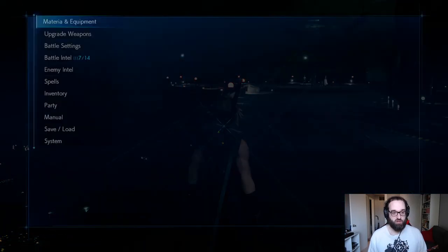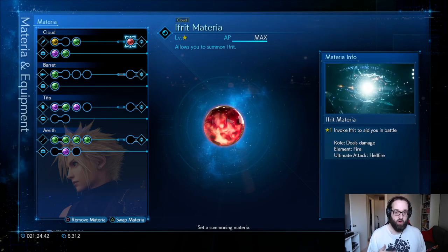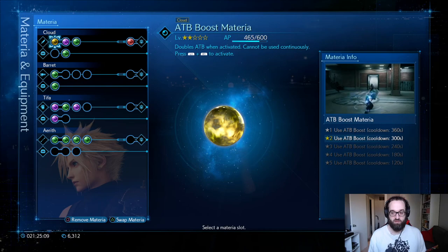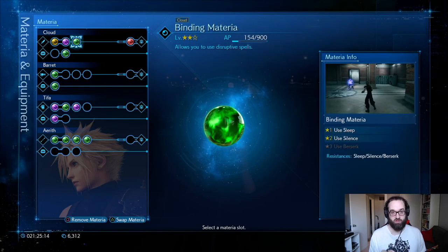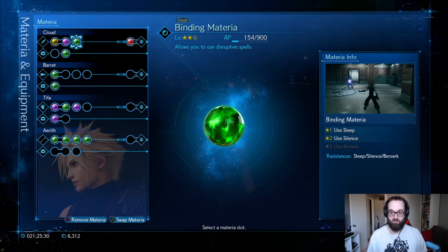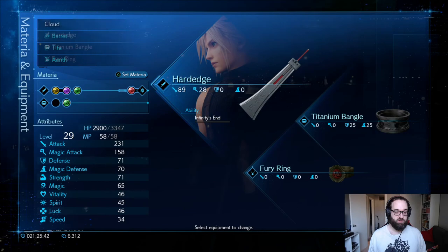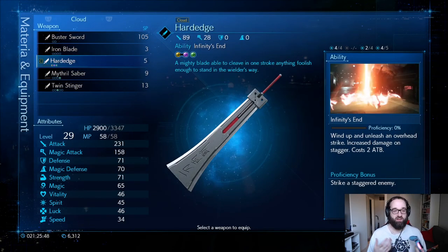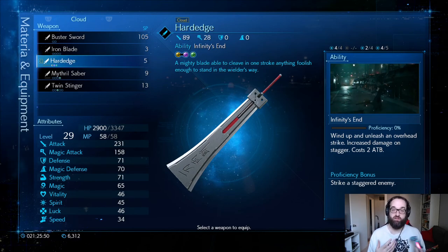One of the first things we want to make sure: Cloud is going to fight Rufus by himself. You want to have Ifrit on because that's going to give you extra attack power. You can see here — ATB boost, first strike, and binding materia for one of the strats. You don't actually need binding, but it will make the battle a bit laughable. So as long as Cloud has ATB boost, first strike — preferably level 3, level 2 is fine — binding materia, and Ifrit, Cloud also must have Hard Edge because it's his best physical attack weapon.